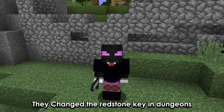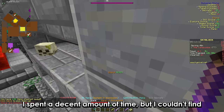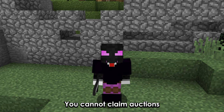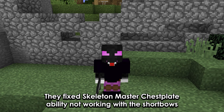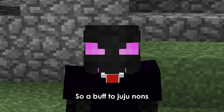They changed the redstone key in dungeons and the key is no longer a physical item. I spent a decent amount of time but couldn't find how you're supposed to actually open the door now, so a nerf to throwing dungeons. You cannot claim auctions across your deleted profiles anymore, so also a nerf. They fixed the skeleton master chestplate ability not working with shortbows, so a buff to Juju.